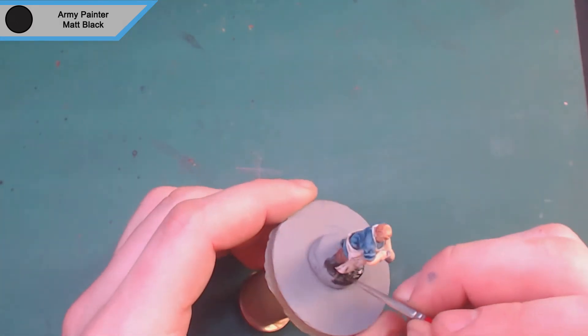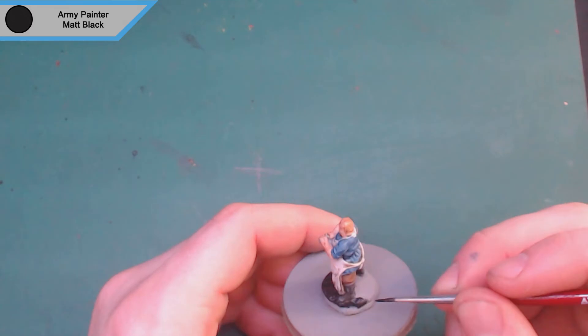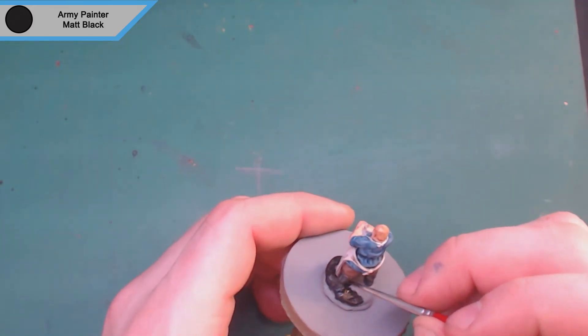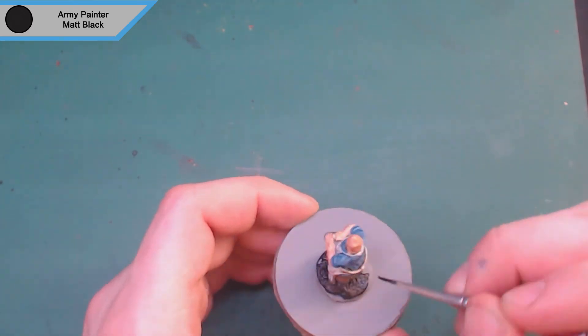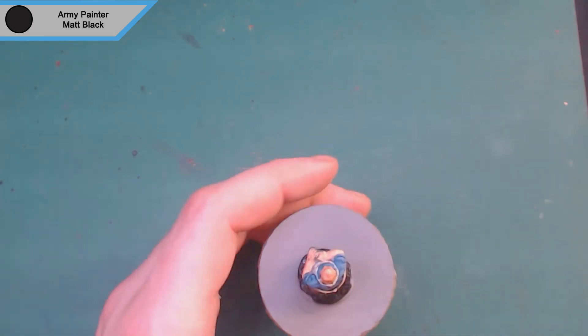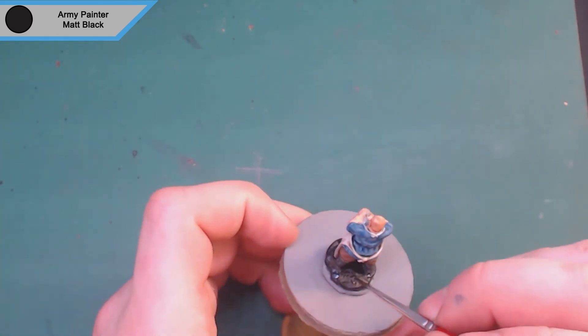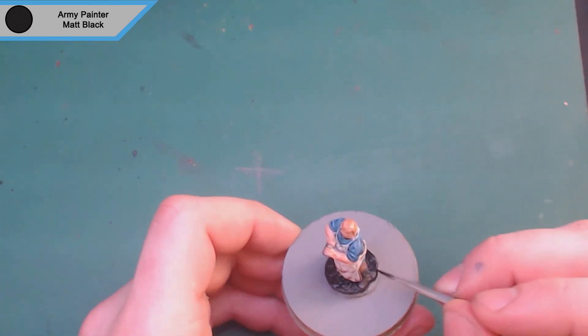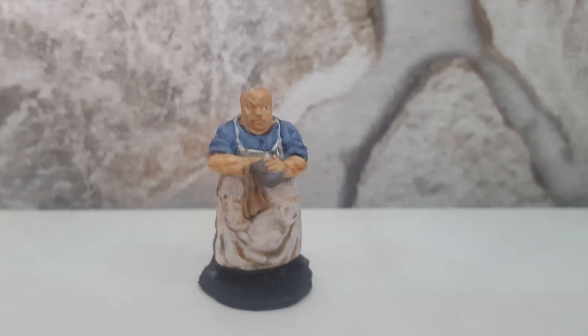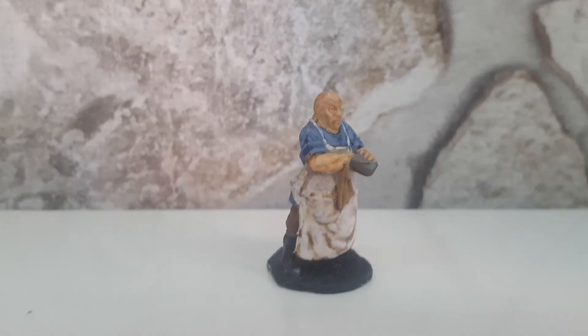Then we move on to the final color — Army Painter matte black, just to paint in the base. All my model bases are going to be black, as I feel it's the most versatile color. You can put a black base down on grass, stone, or wood and people will ignore the black and look at the floor around it. Whereas if I did a cobblestone look it would look weird on wood or grass. The black just blends with everything. Here are a few final photos — you can see the eye went a little funny, he's got one big eye and one little eye, but it adds some flair. Cheers for watching, like and subscribe if you enjoyed, catch you in the next one!